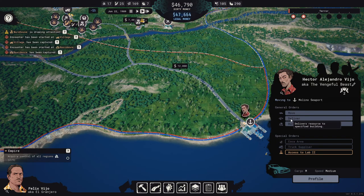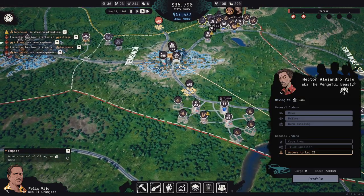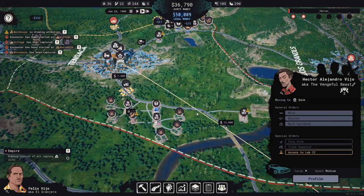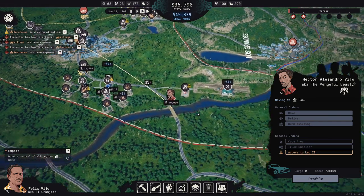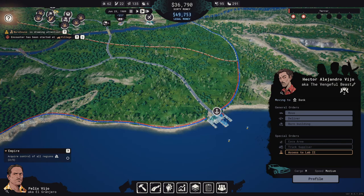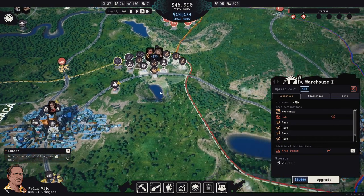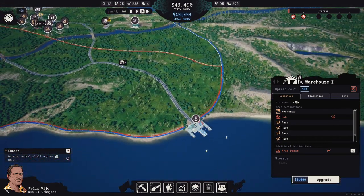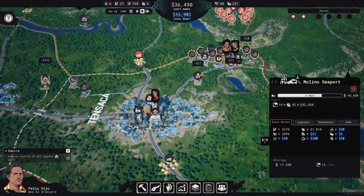Go, go. Deliver money up here. Okay, that's gonna help out. It's not drawing attention now, so that's good. How much are we gonna make here? 42,000 — nice. There's no limit to the cash this can hold, so that's kind of nice.